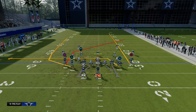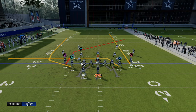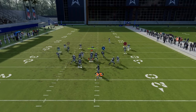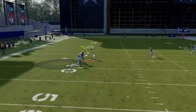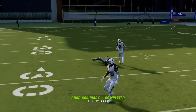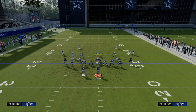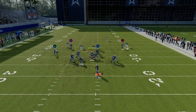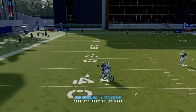Another throw I want to show you — it's not 100%, but I do want to show it — is this wheel route. I think this wheel route affords us some really cool things you can do against man-to-man. In this example we have cover one robber. What I'm going to do is free-form inside that wheel — you see that catch right there? I free-formed up and inside, and that is a really, really good route. If you can learn how to throw it, it can literally win you games.